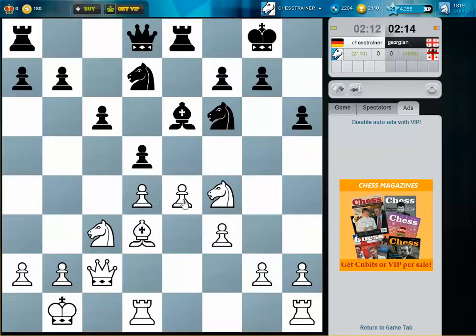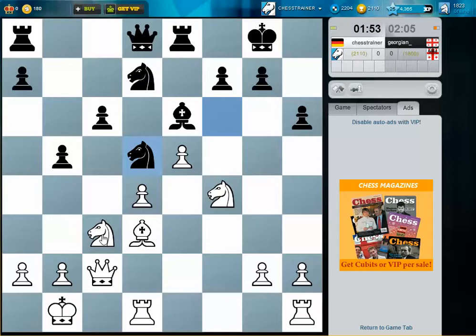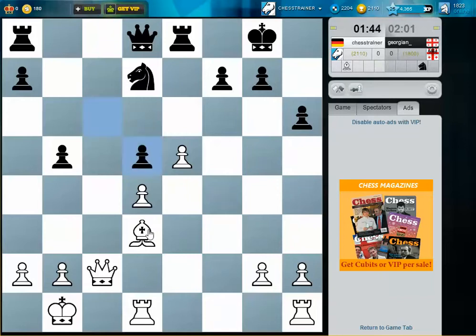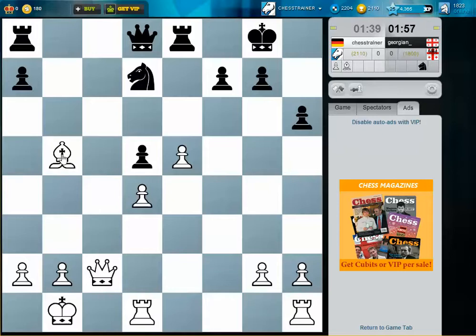These two pawns protect all the squares on the fifth rank. Here I can just win the b-pawn, which is a bit dangerous maybe, but I think I will do this. Now bishop b5, and then I will get rid of the knight as well — just exchange many pieces.